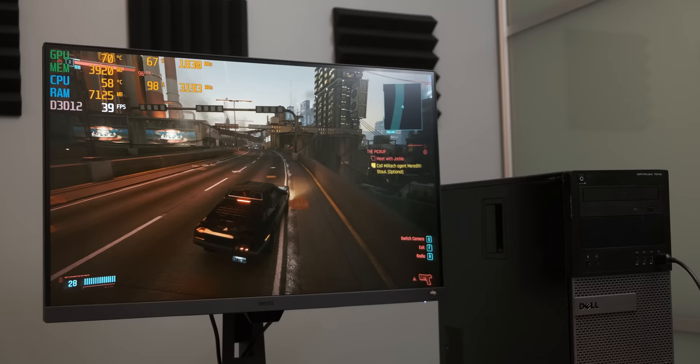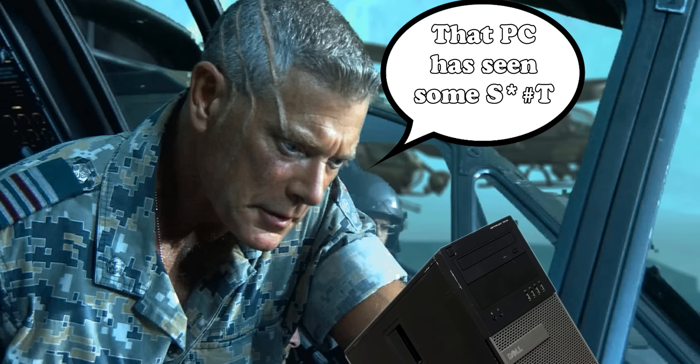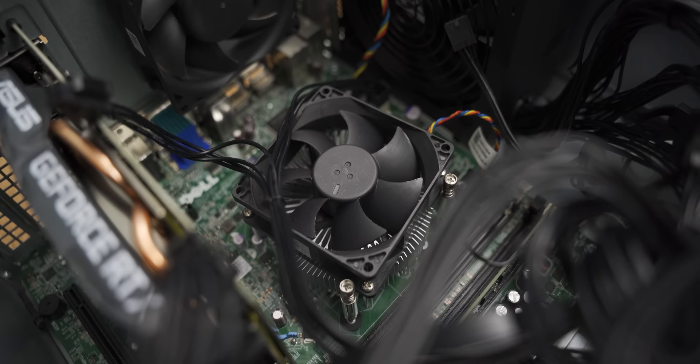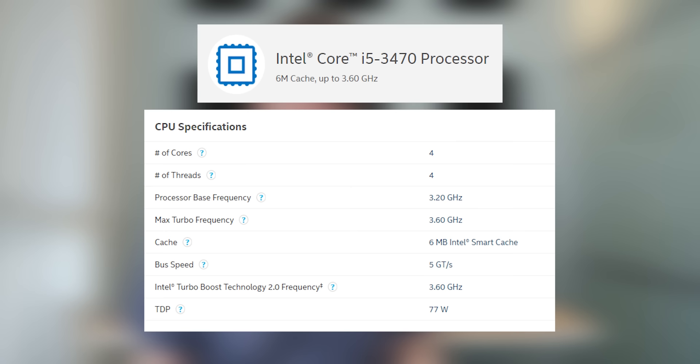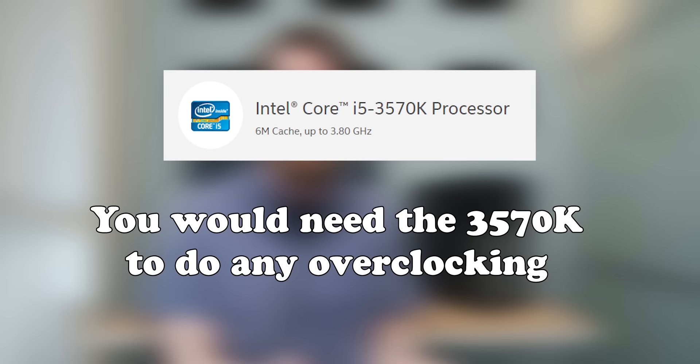The terrible system we're pitting against Cyberpunk 2077 today is based around a Dell Optiplex that looks like it's seen more action than that dude from Avatar's face. The reseller thought it was a good idea to drop an RTX 2060 in this little crap box. The reason that's obviously not a good idea is because this system is based around an Intel Core i5-3470 — an old i5 with only four cores and no hyper-threading. While gaming it only sits at about 3.2 GHz, and since it's not a K variant there's nothing we can do; we can't overclock it.